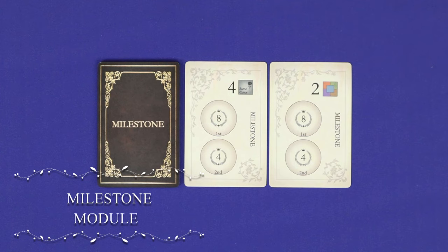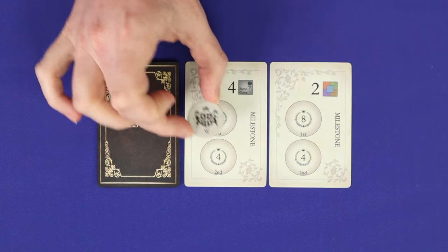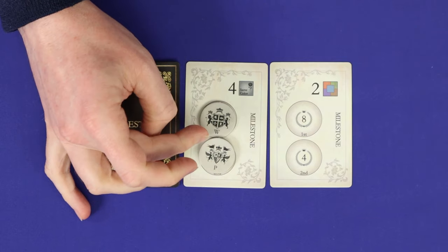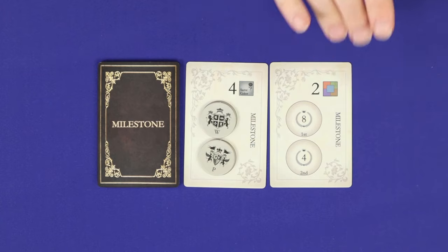Upstairs Downstairs' other module is the Milestone module, which can be played with either the expansion or base game. In setup, choose two cards from the milestone deck — these will be objectives that players race to meet. On your turn, if you meet an objective, you place one of your family's chits onto the higher-numbered space of the milestone, claiming it for final scoring. Only two players can claim each milestone per game, and you can only claim one milestone per turn — if you qualify for both, choose one and hope the other is still available next turn.